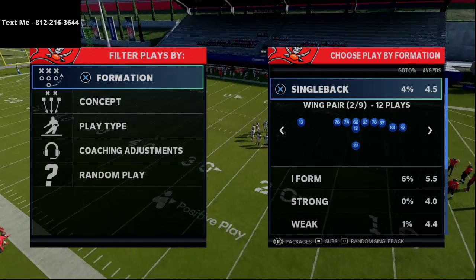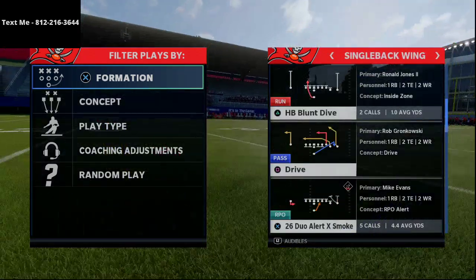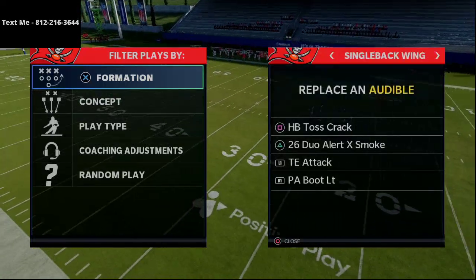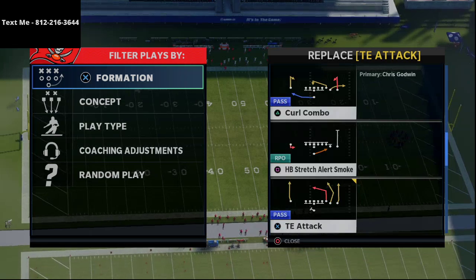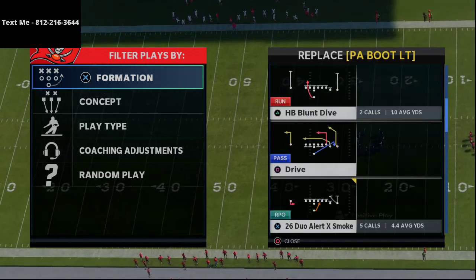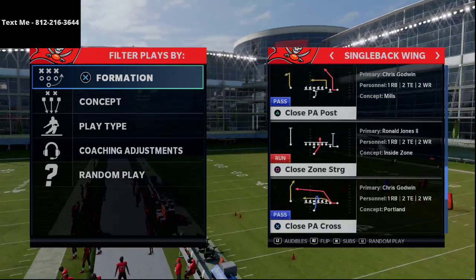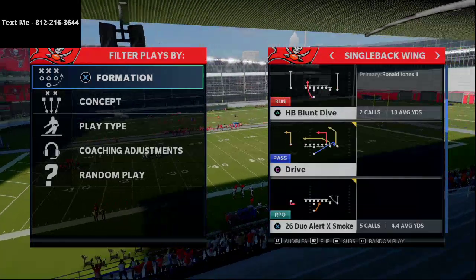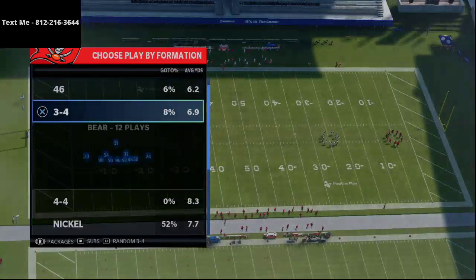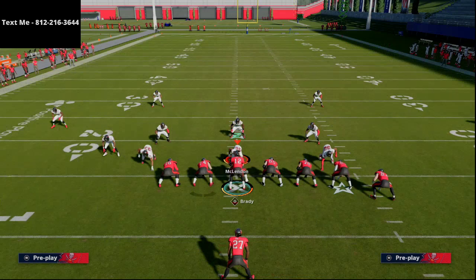Let's jump in. This comes from the single back wing formation — it's a unique little route that I really like. It's the drive play from single back wing. You also have the HP toss crack, the 26 duo which is one of the better runs in Madden 21, and the stretch alert smoke — all of those are RPOs. We're going to use the drive play as our passing audible, and we're going to set up against a nickel 335 running cover four drop.